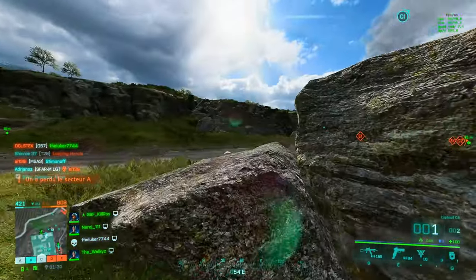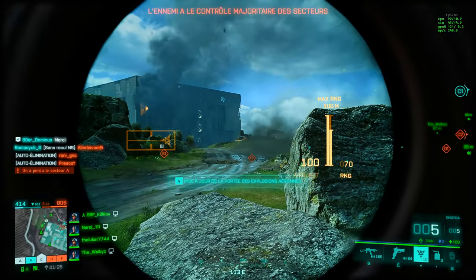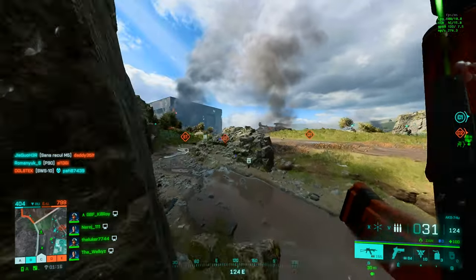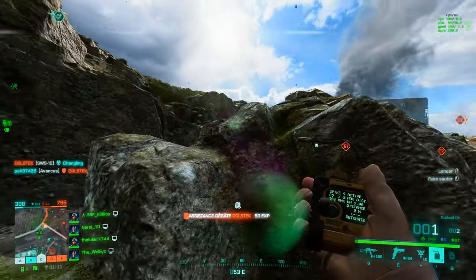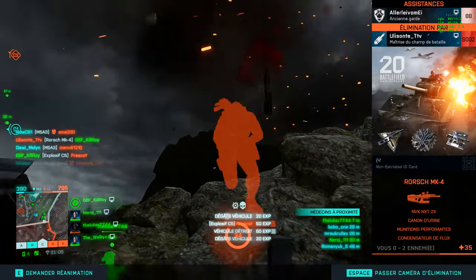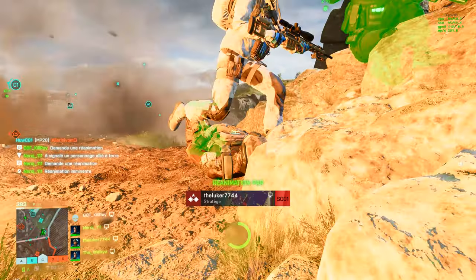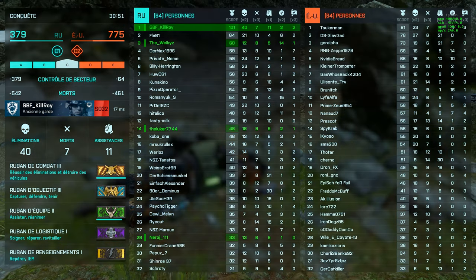Les toits des bâtiments sont campables mais pas trop, c'est compliqué d'aller se mettre sur les rebords pour sniper. Ils sont plutôt utiles pour faire de la défense anti-aérienne, avec Rao pour pirater et faire de l'anti-air, mais sinon les toits ne sont pas spécialement campables de manière abusée. Il y a un petit peu d'open field entre les points E2 et D1, mais il y a pas mal de variations de terrain, des creux et des collines pour éviter les lignes de sniper.